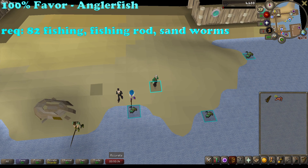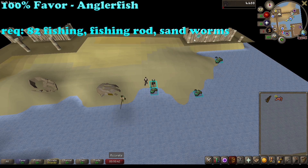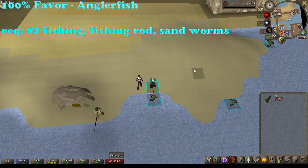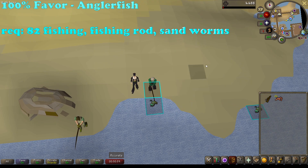Once you have 100% favor, congratulations - you can now fish anglerfish. These are located on the beach in the northeast part of Piscarilius, right below the fishing shop where you were turning in the sandworms. To fish anglerfish you'll need at least 82 fishing, a fishing rod, and sandworms that can either be dug yourself or purchased from Tynan's shop. They are super slow to fish but they are a great food resource and a good method of making GP. That's going to be it for the Piscarilius favor guide - thanks for watching, please like, comment, subscribe, and I'll catch you all in the next one.